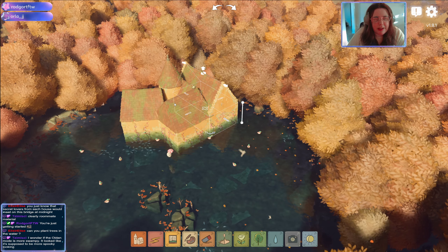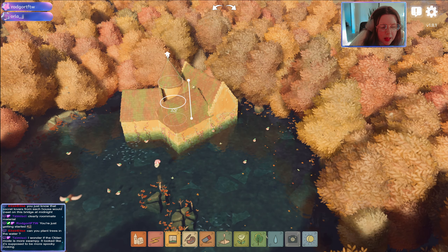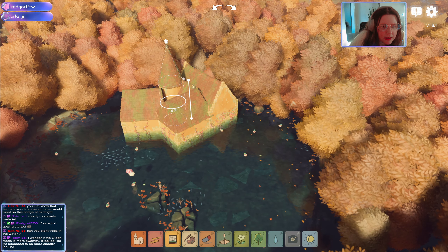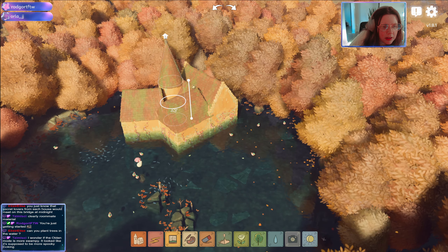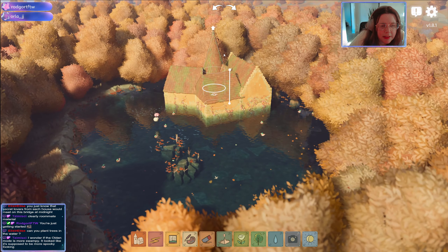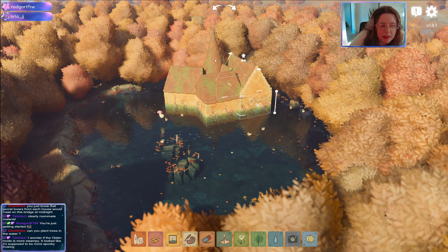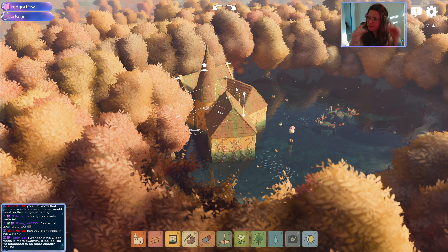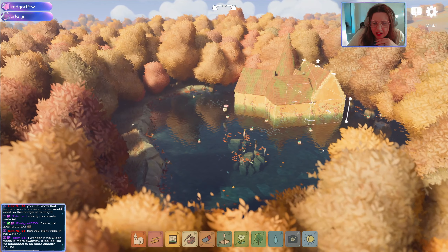We're just going to accept the random roof clipping because I think it's part of the aesthetic of how weird and wonky this house is. I want to make the spire like a sort of weird nomad shape — I don't know how to explain it — something like that.